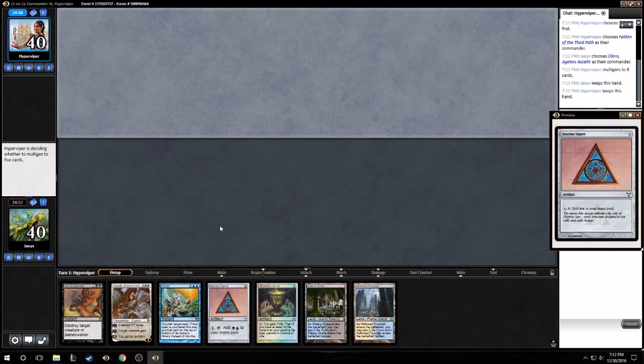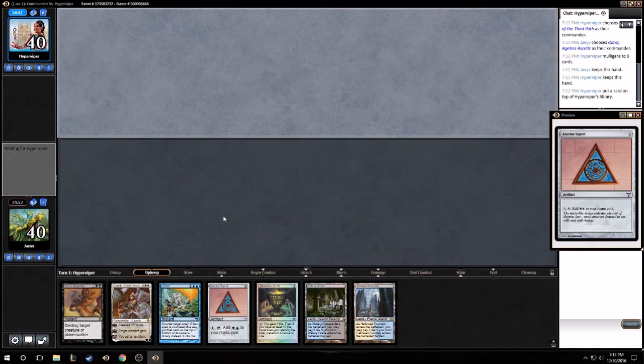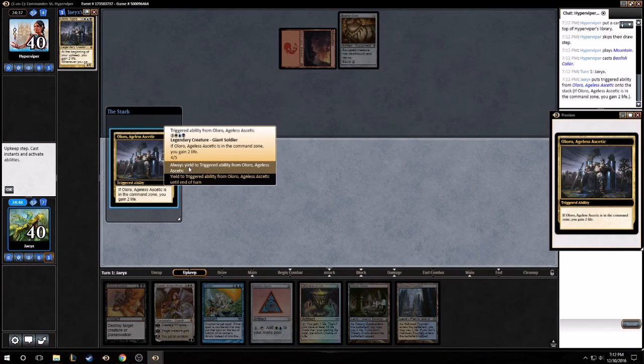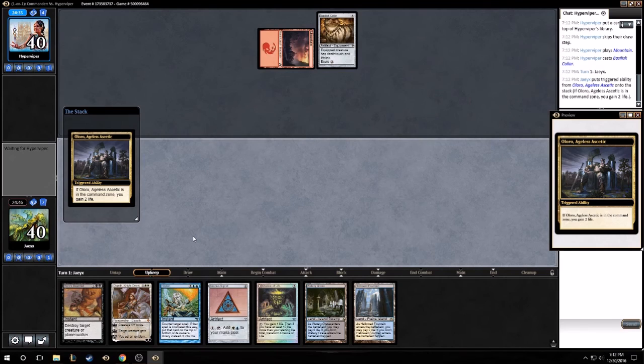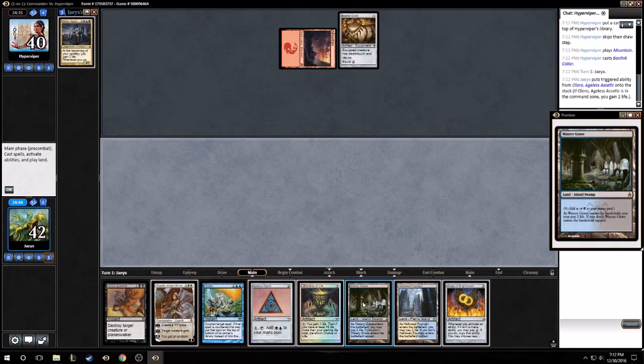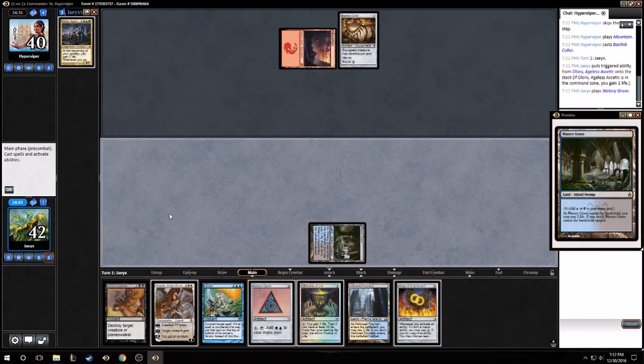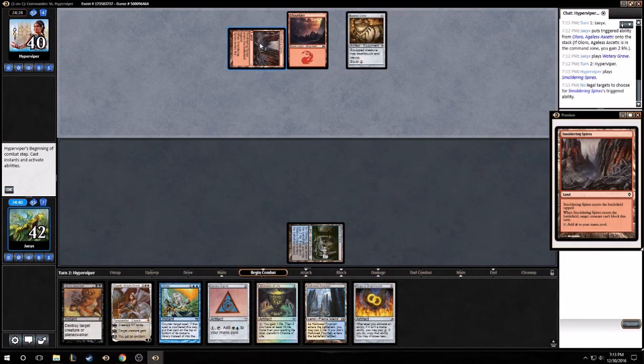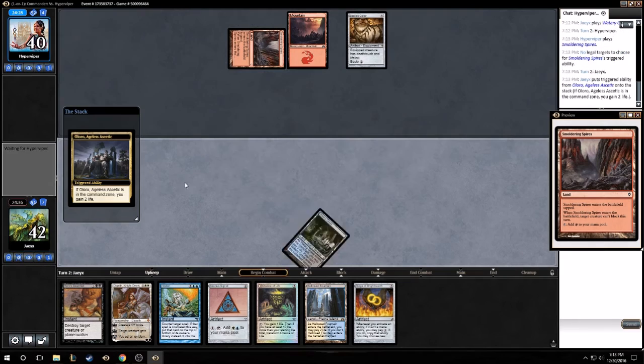This hand is okay - it's only got two lands but we got a signet so we could probably make it work. That's less color. Better than a Sol Ring I suppose. Smoldering Spires - target creature can't block this turn, interesting.